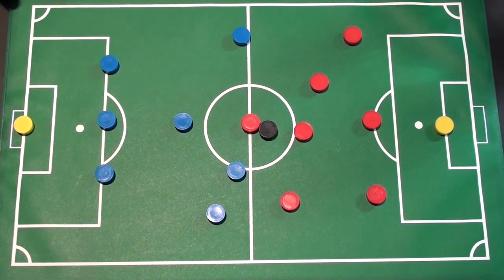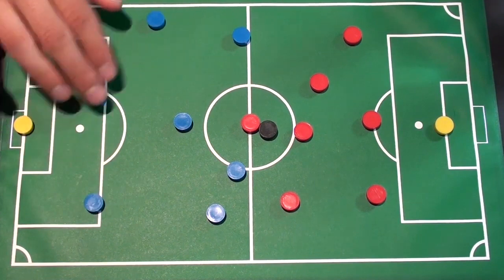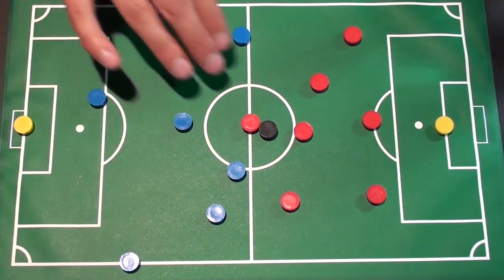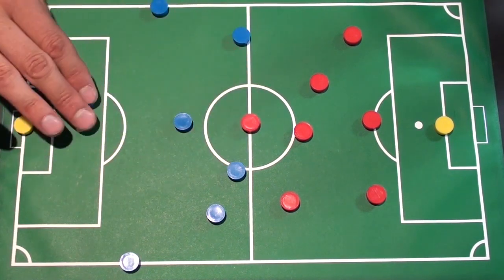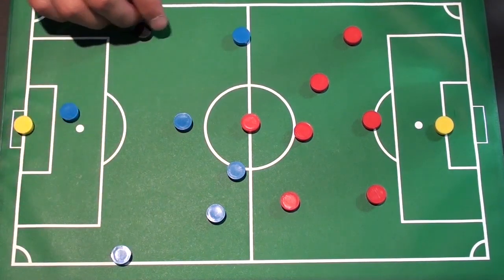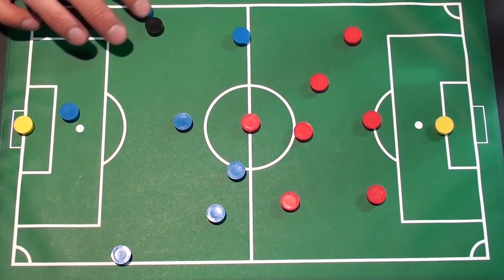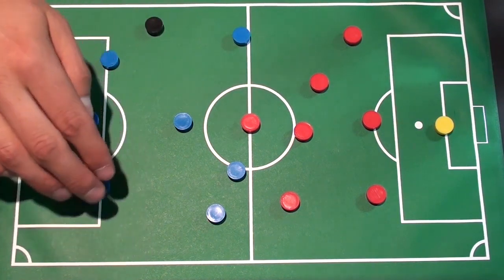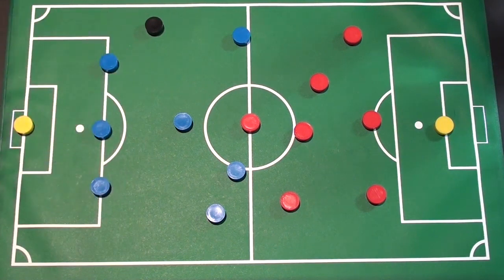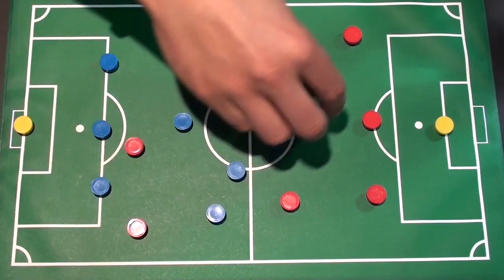The first thing I want you to think about is the distance between your teammates, especially your other defenders. When we're attacking, yes, you want width — you want to get nice and wide so we can use the ball to our advantage, move it quickly, two-touch passing around the back, nice and sharp. But when we're defending we really want to think about our distance in relation to one another.